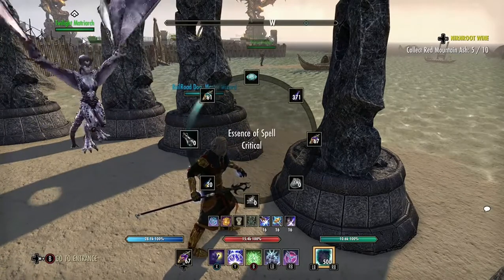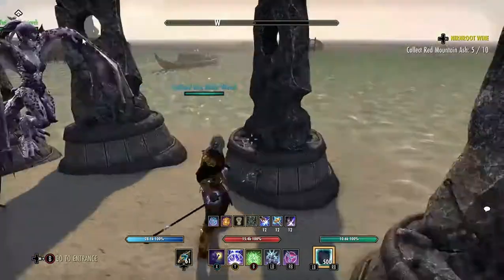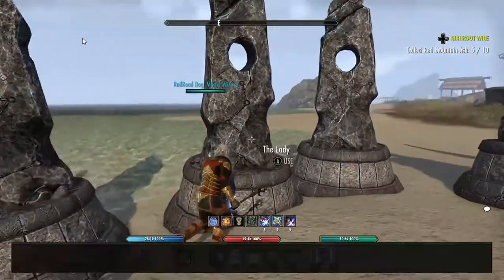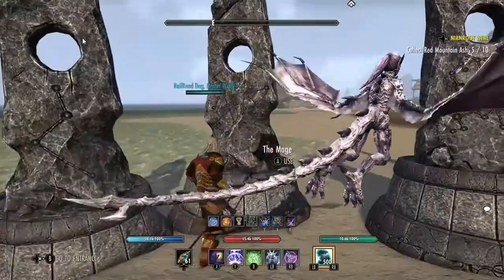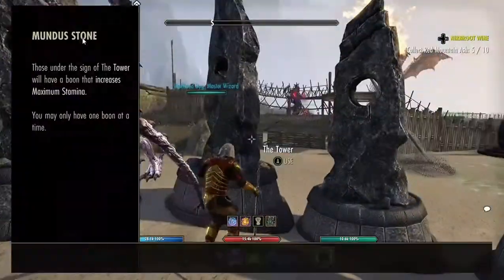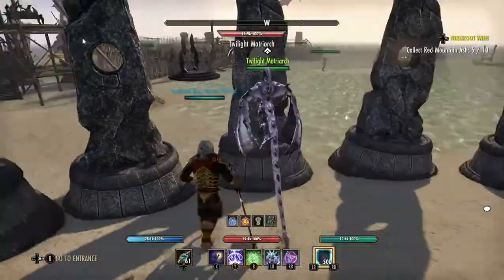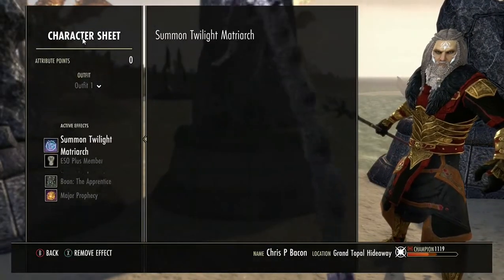This can be improved more if you use either spell power or spell critical potions. I believe that is it for the Mundus Stones. I'm going to leave the Thief one on.